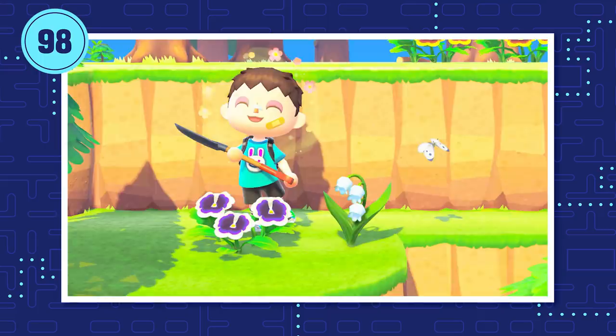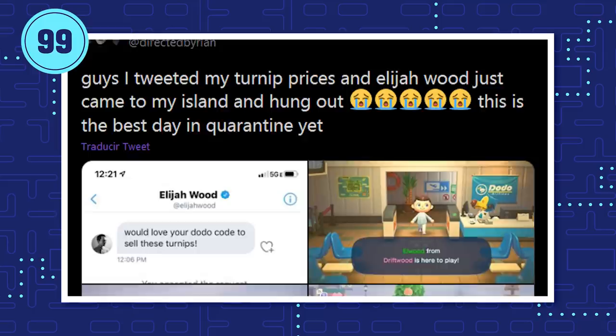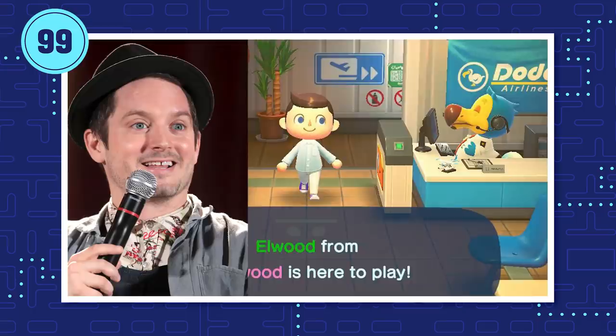All of those community-watering bonuses emphasize the importance of connection with your fellow players. When one player's island had high turnip prices, she tweeted a dodo code — standard practice. But she got an unexpected guest: Mr. Frodo himself, Elijah Wood. And he had lovely manners.